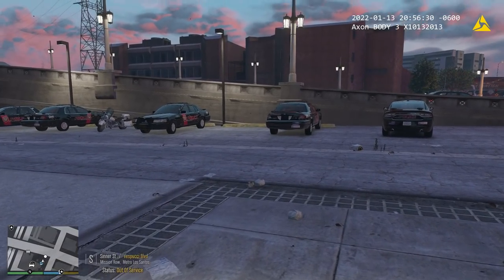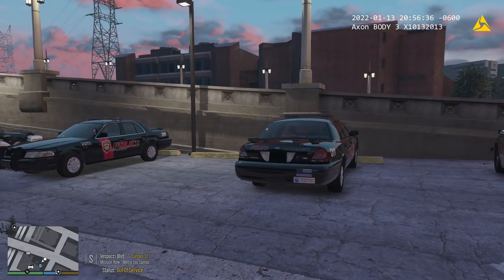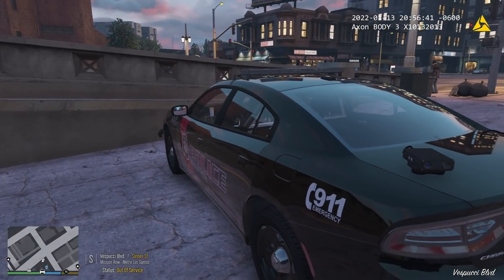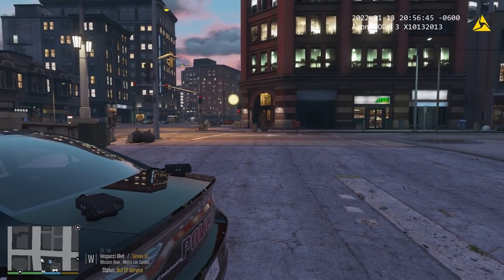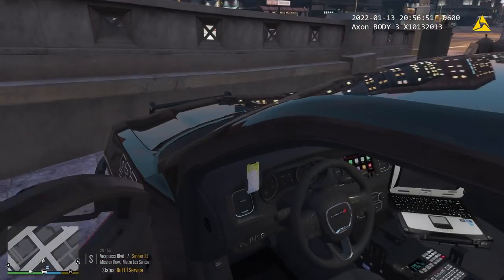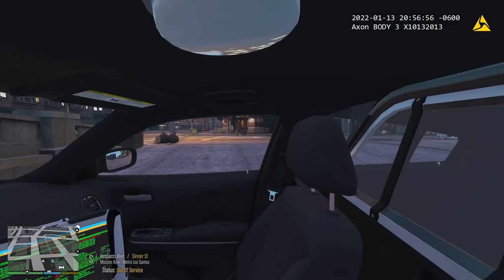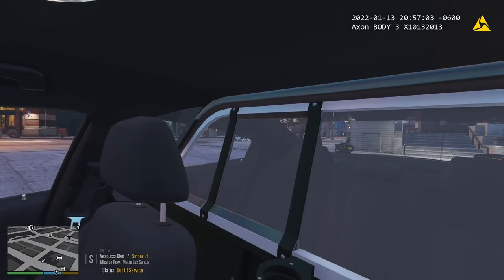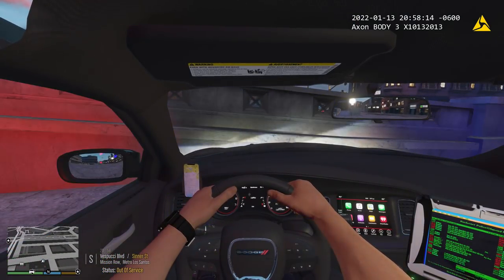This vehicle pack here — it looks like a bunch of Crown Vics right now, but we do have an FPIS and an actual Explorer installed as well. We've got a really cool charger back over here — this is what we're going to be using tonight. I decided to do a night patrol. Check out this vehicle right here, this is by Avian Gaming. Here's the inside of the vehicle. Officer Joe, get in here. Well, I'm a sergeant — he's got to impress me tonight.